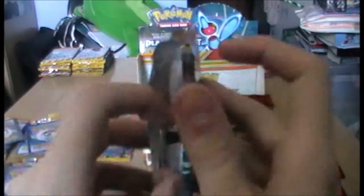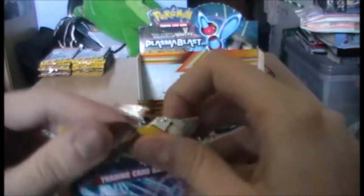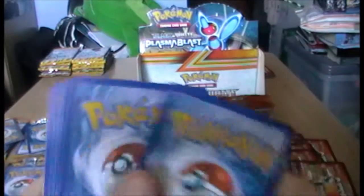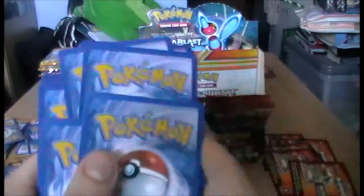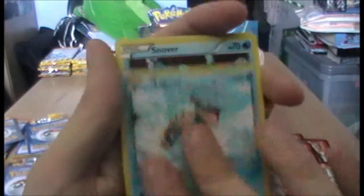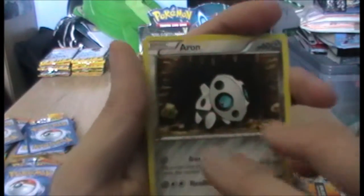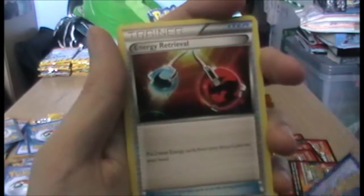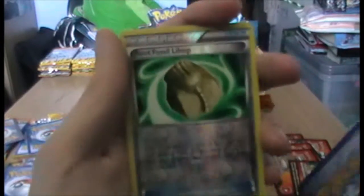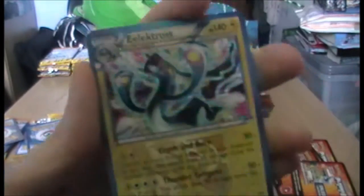Dialga - this is pack six. We have three packs after this. Will we get another EX? That would be really exciting. Porygon, Lapras, Snover, Snorunt - things have been in the snow. Arun, Reversal Trigger, Energy Retrieval. Nothing for trainers in this pack. Wow - Root Fossil Lileep, reverse. Reverse holo I guess.